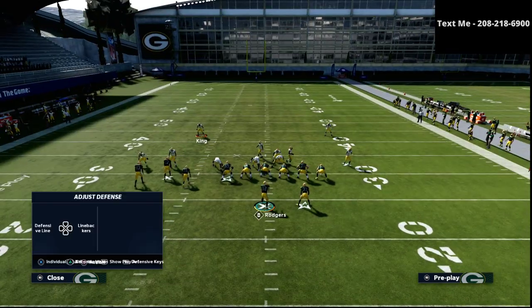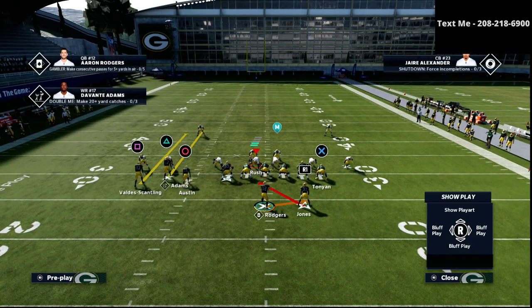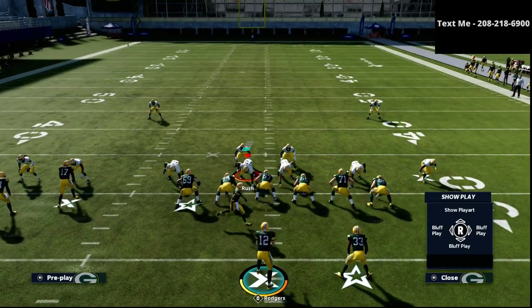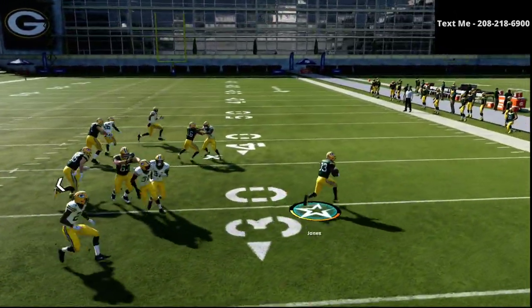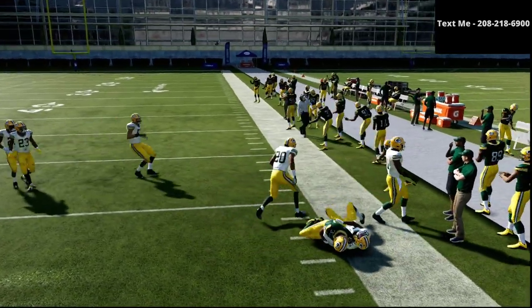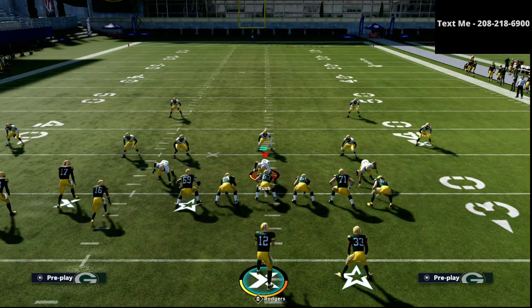Let me shift to nickel normal for just a moment. I'm going to cover two man and spy both safeties — just watch the run game. Against nickel normal, it's normally going to be a run to the right. But you'll see just a little stop and go, get outside, and there's literally nobody. I got about 15 yards out of that run relatively easily. If I break one tackle, it could be a touchdown. This run is really good — very simple but very effective.